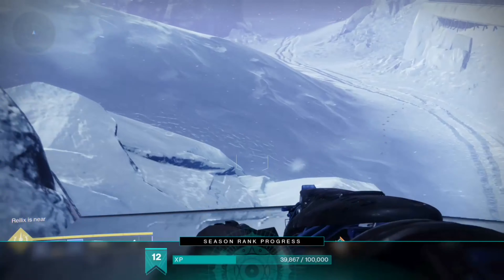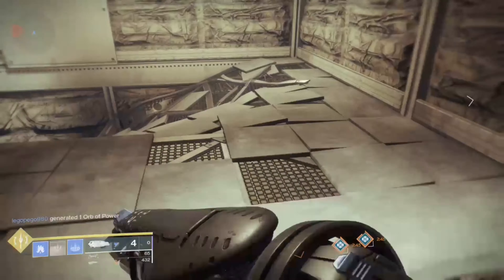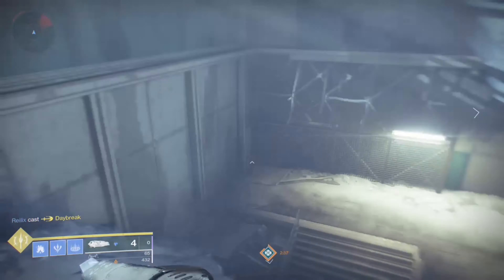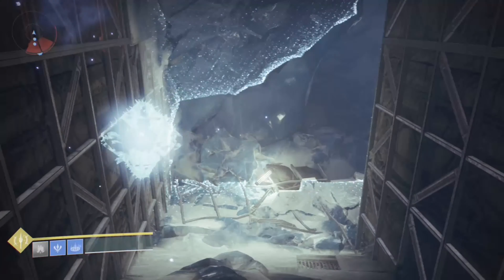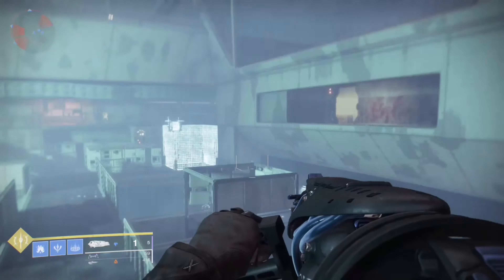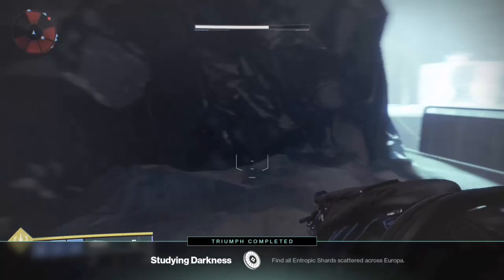Remember, you need to collect all 9 in order to get this cool collectible. Next one, you're going to want to go into the — I think it's the E-15 Bunker. You're going to want to go inside this Lost Sector. Once you're near the part where you go outside and shoot some enemies, look at the top when you come into this area, and you will see a shard on the top near the giant window. That will be your fourth shard.